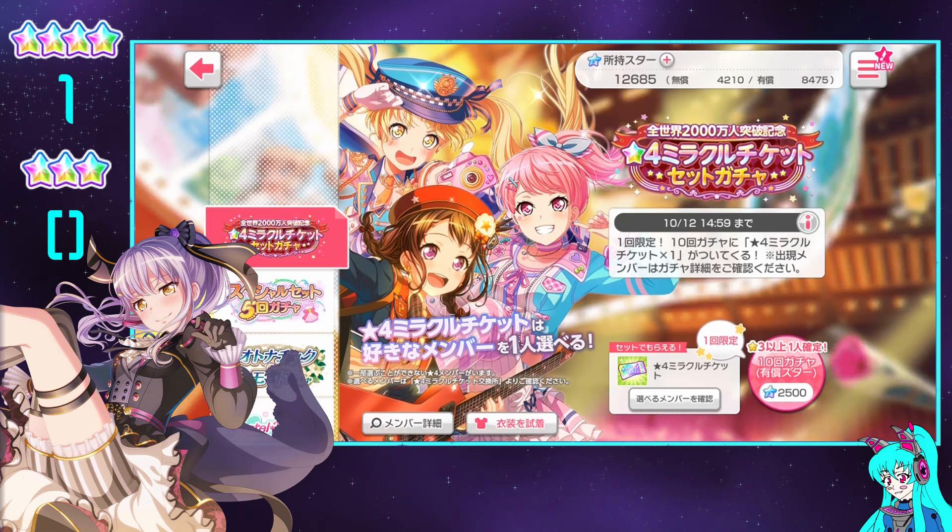This is the miracle ticket gacha — a 4-star miracle ticket gacha. Pretty much you're just going to get a miracle ticket for doing this. Unfortunately, it's only for non-limited cards and not even all of them. But after you do this pull, you get to pick any of the characters you want and you automatically get them.